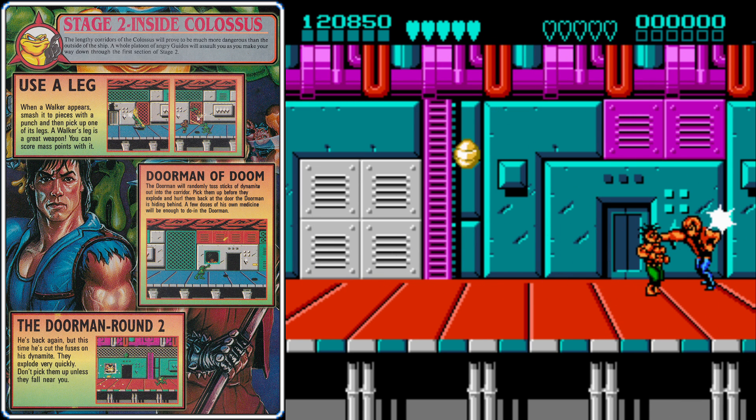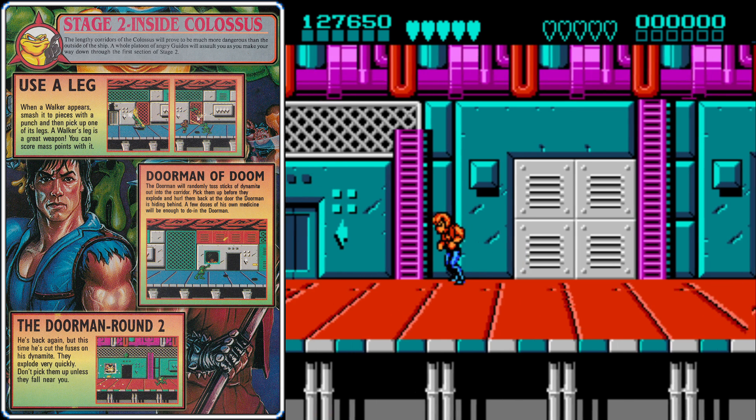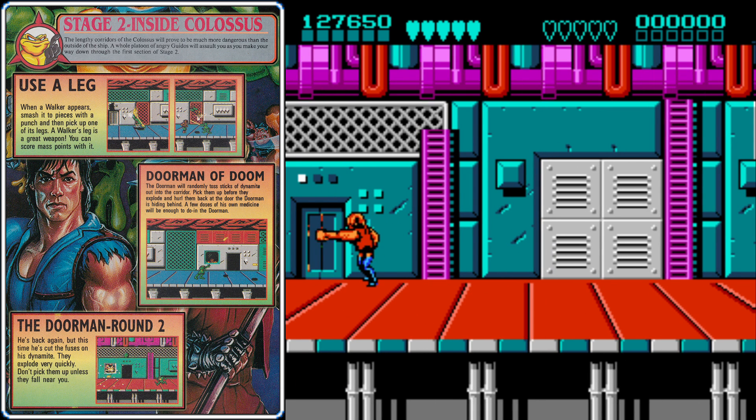Once he's defeated, you'll go inside the door he was guarding. When you get down here, immediately take out the pod on the right side — it contains a one-up, and if you're not careful, you might walk it off the screen. Other than the fact that we're heading left instead of right this time, stage 2-2 is not all that different from stage 2-1.